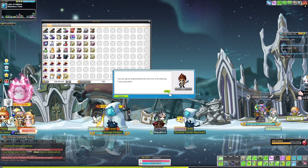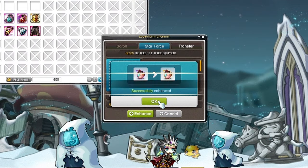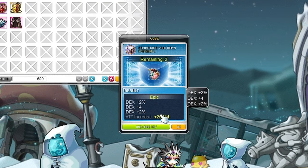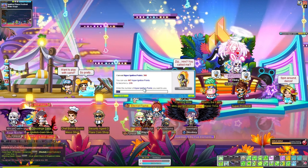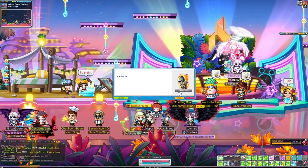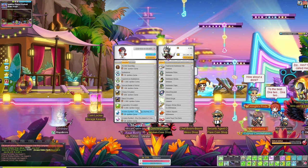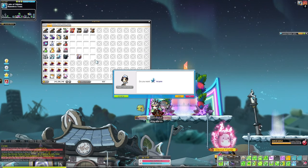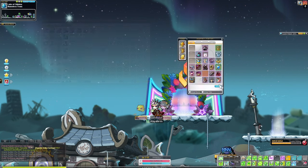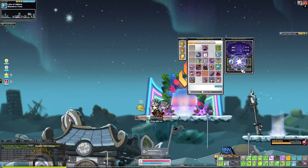From having completed Blake's Alphabet event, I was able to obtain the Android as well as the Kerning Tower Android Heart. I went ahead, star forced it, and cubed it — hit 6%, which is pretty good for now. I continued doing my daily missions and progressing the next few days and was able to hit level 215. I cannot stress it enough that this event is overpowered for leveling. Now that we're level 215, we're going to start preparing for Chaos Root Abyss. I spent my Ignition Coins buying 100 Arcane Symbols for Vanishing Journey and Chu Chu Island, which leveled my Arcane Symbols up to level 9 and 6, boosting my stat up to 7.4k.